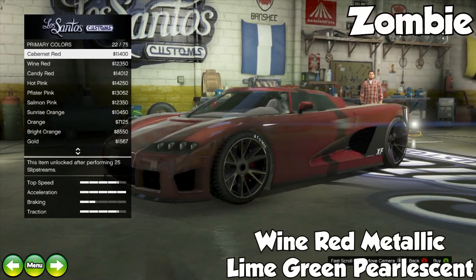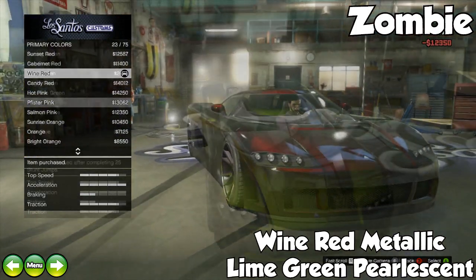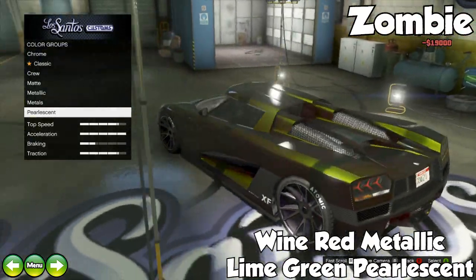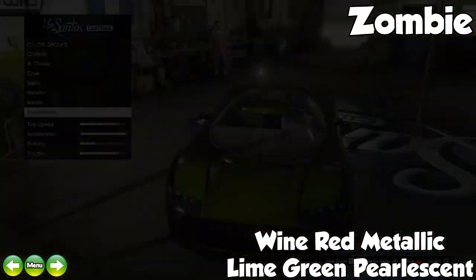Moving on, we have the Zombie paint job. This one consists of wine red metallic with a lime green pearlescent, and this one is one of many people's favorites. When the sun hits it, it's got a really great combination of red and green that gives your car that dead zombie feel, which is awesome.